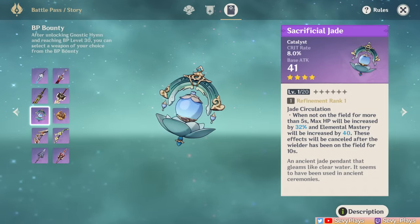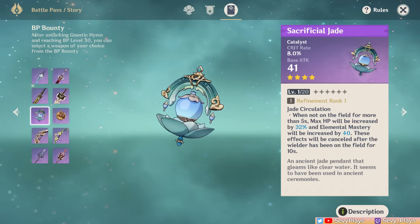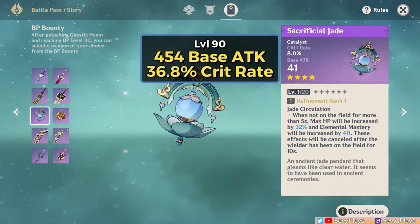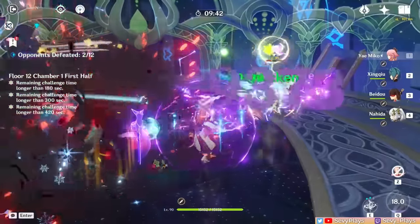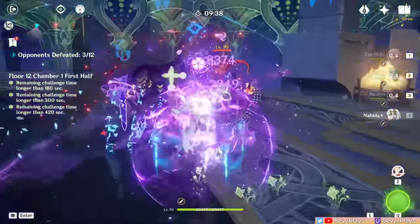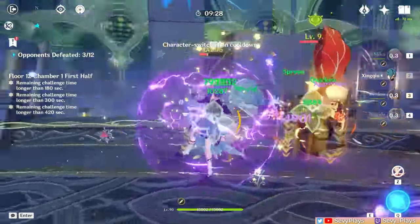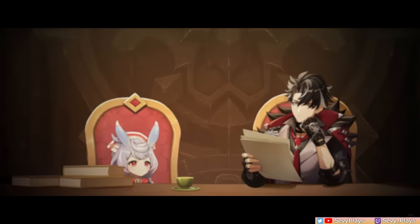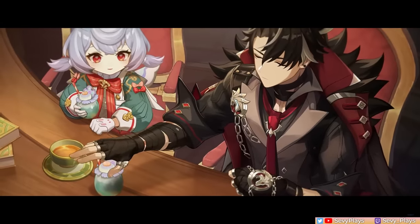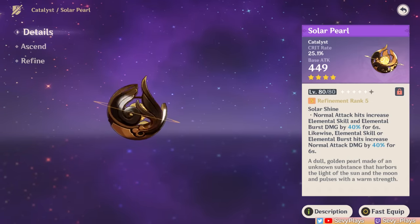Up next is the Sacrificial Jade — I lowkey wish they'd named it something else to distinguish it from the actual Sacrificial series. The Sac Jade maxes out at 454 base attack and 36.8% crit rate. Its passive is a bit unusual because it increases HP and EM, triggers from being off-field, and is removed by being on-field for too long. Activating the buff likely won't be an issue since you'll typically rotate back through teammates after 10 seconds or so. Most characters will appreciate the meaty crit rate stat, but we don't really have any character yet that can fully appreciate the HP and EM buffs. Its BP peer, the Solar Pearl, has a more generally applicable passive buff that will likely serve your current units better.